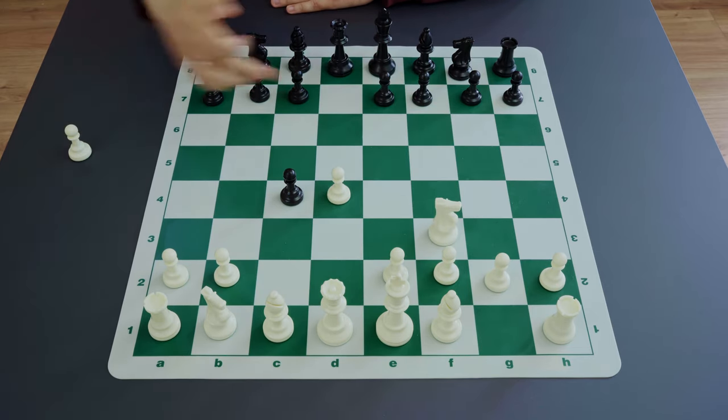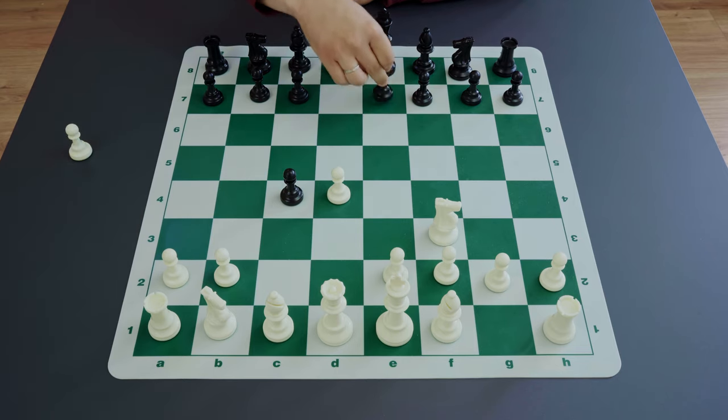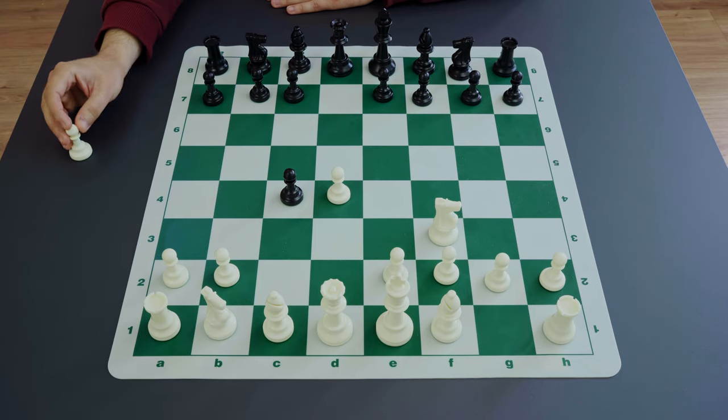Black is trying to undermine the d4 pawn since there is no central pawn on d5 anymore. In general terms, black has given up the center, and the natural plan is to undermine white's central pawn to get rid of it. Black is trying to prepare either e7-e5, which is not so simple when the knight is on f3, or c7-c5, which is much easier to implement, just to exchange white's d4 pawn.